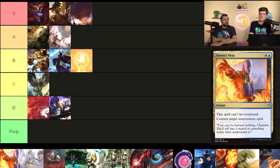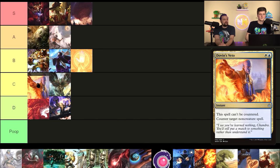Dovin's Veto counters a non-creature spell and can't be countered itself, but it is blue-white, which keeps it down a little since you have to be playing those two colors. Still a pretty strong card — it's Negate that cannot be countered, ending the counter war almost every single time. If you're blue-white, I'd probably play this over Counterspell as long as your other counterspells aren't too restrictive. I'd put it at the top of C or bottom of B — it's pretty close to Counterspell.